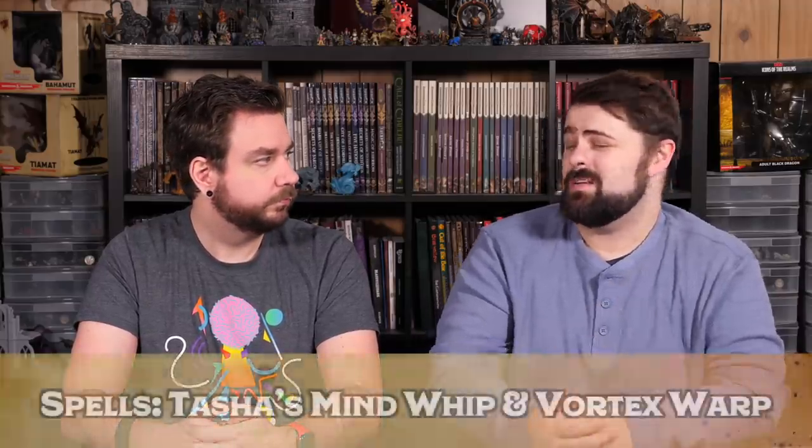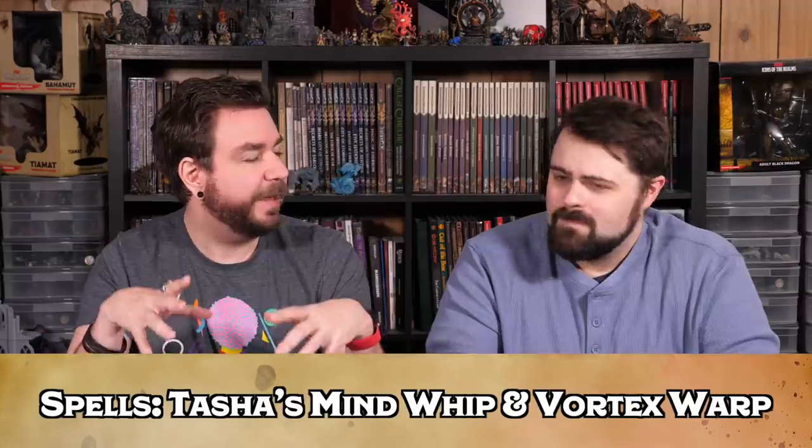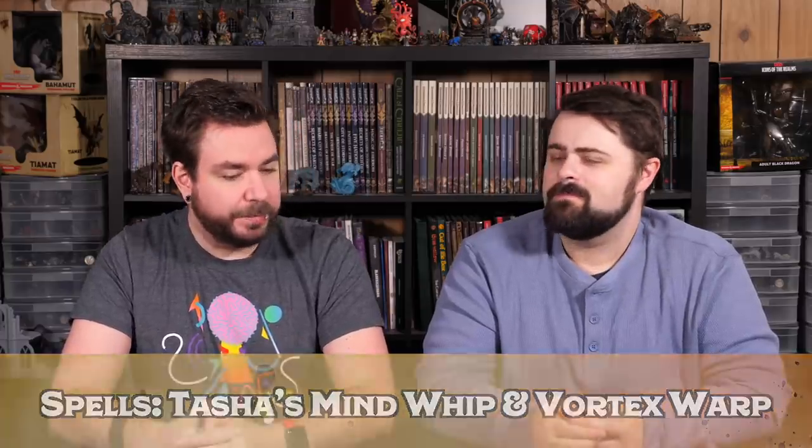I want to keep Grease through the character's entire career, but we also want to lay the groundwork with two really key spells. First, I really want Tasha's Mind Whip — it's such a Clockwork Soul type spell. But I also think we have to pick up the new spell Vortex Warp. Being able to grab enemies and place them where you need them on the battlefield is the theme of the Clockwork Soul Sorcerer: putting things as they should be at all times.